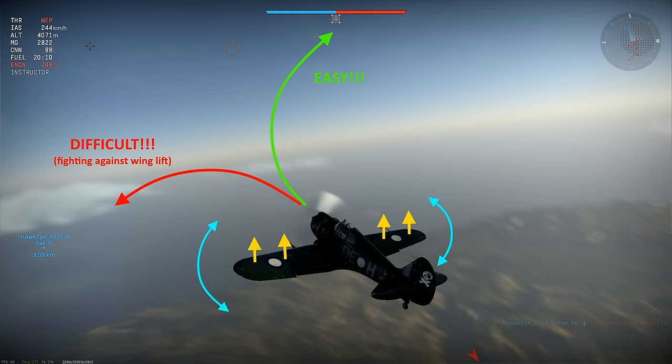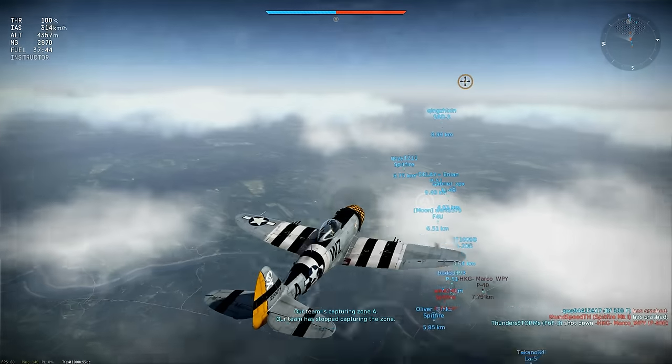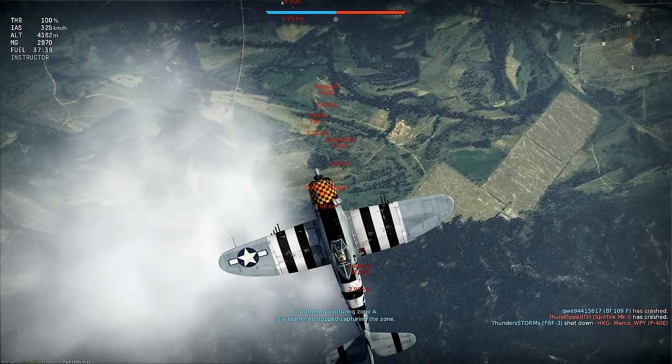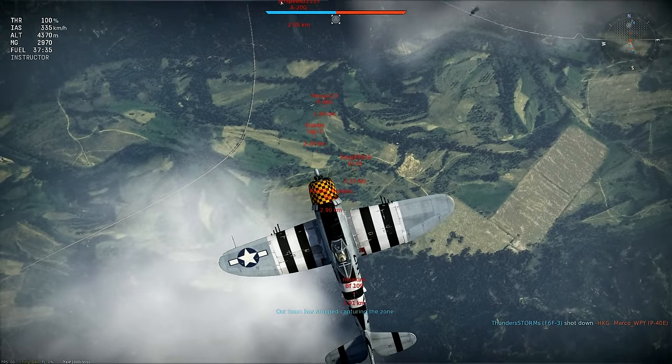This is even more important if your plane has a weak rudder, such as P-47s or P-38s. A weak rudder makes the plane reluctant to yaw to the side, so you want to roll to get your wing angle matching the heading of your target, as that'll minimize the amount of rudder needed to get a firing solution.